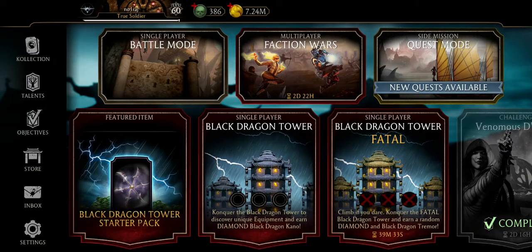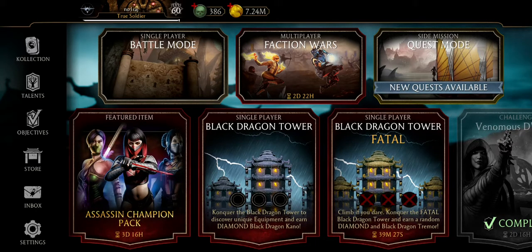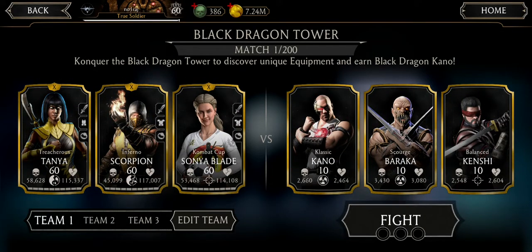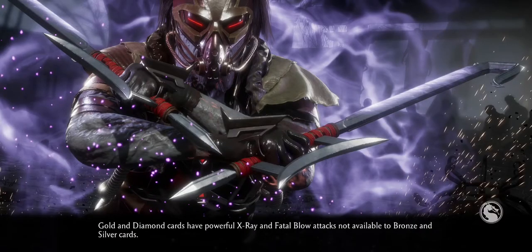Welcome back, and welcome for the first time if this is your first video. So Black Dragon Tower — I'm in it to get Black Dragon Kano, the diamond character, as you probably saw in the other video. If not, go have a peek. I'm using my team of gold characters only, and we'll be hoping to complete the full tower with just these characters.